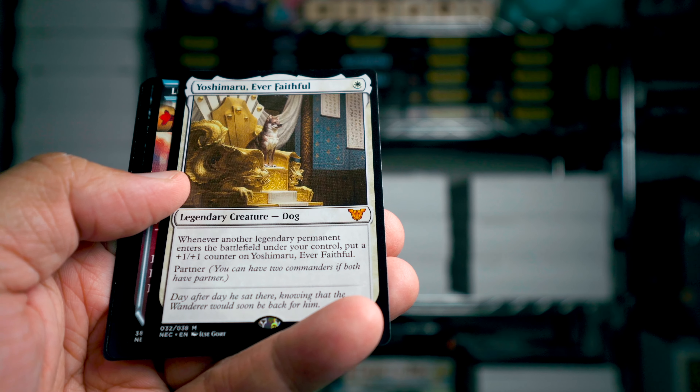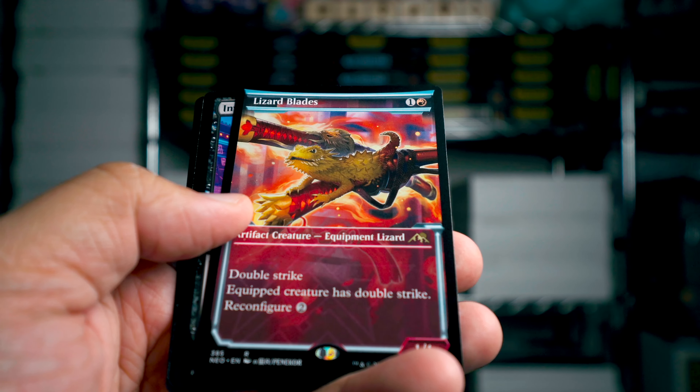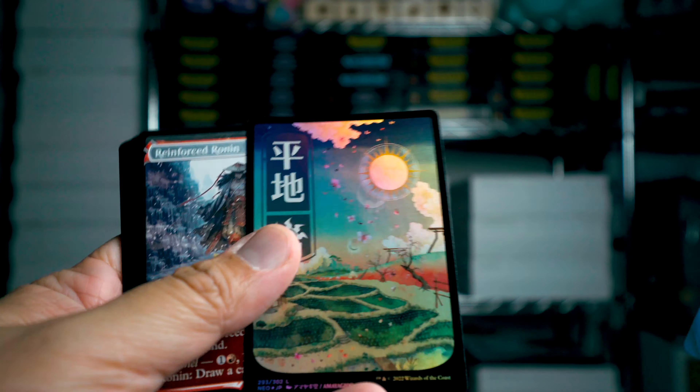Mythic — Yoshimaru, Ever Faithful! Oh, that's the dog again — I got the dog again. Ooh, I got the lizard blades this time in the extended art. And Invoke Despair! Wow — this is the triple awesomeness pack!